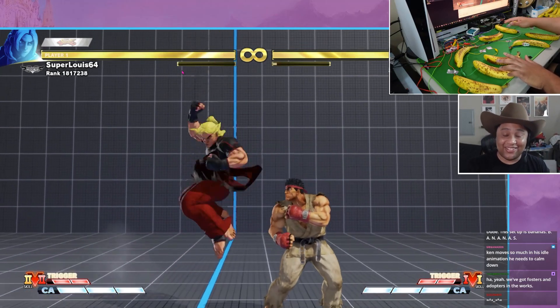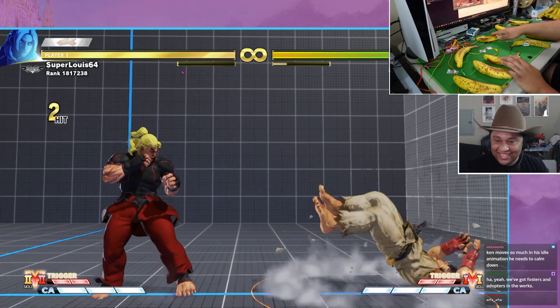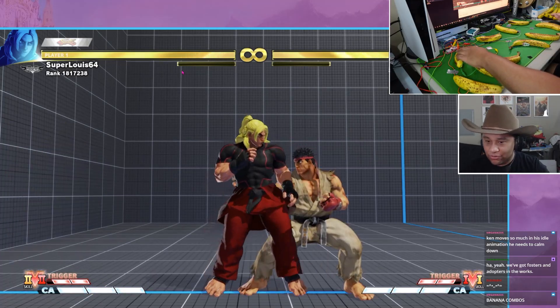This is a hitbox — this setup is just a really, really cheap hitbox. Do y'all know any Ken combos? I don't know, I don't play Ken. I refuse to play this character on principle. So jump — I'm bad.